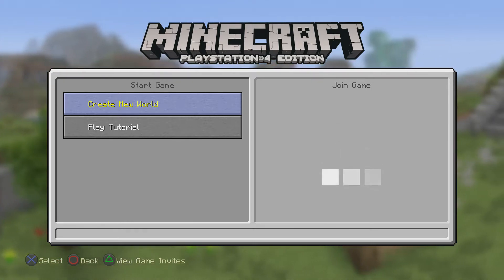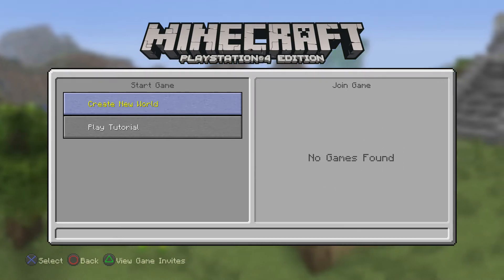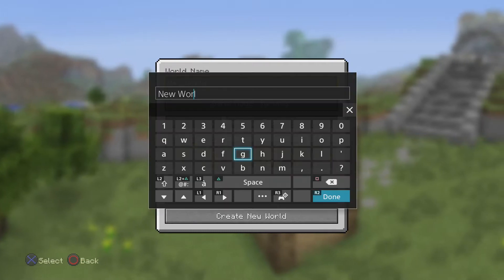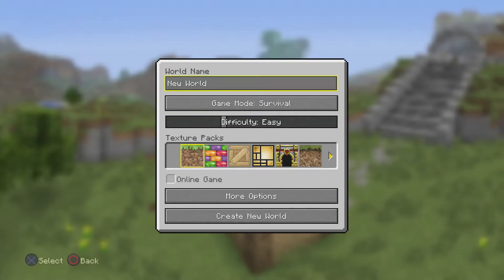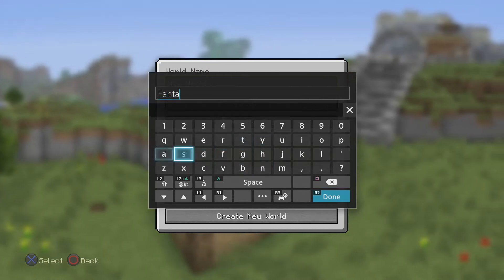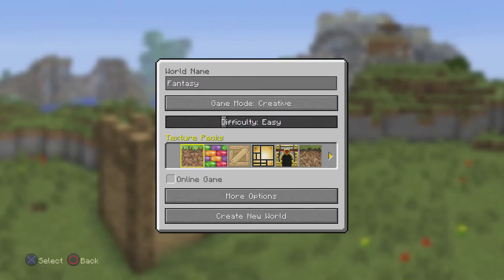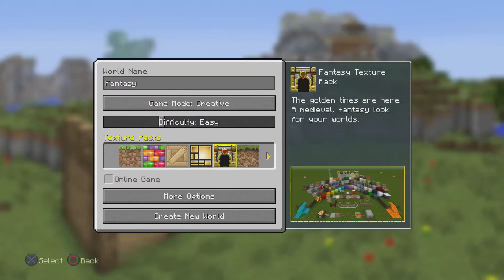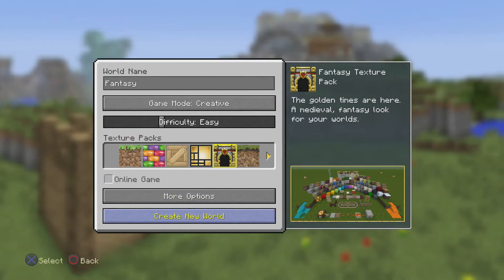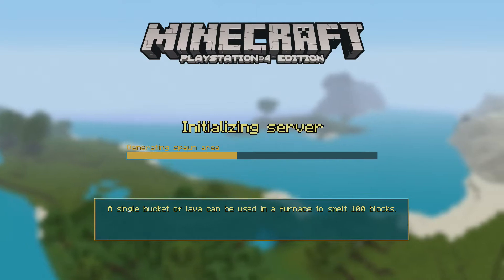Guys and gals, I am back with the fourth part of the Minecraft PlayStation 4 Edition skin texture showcase. This time we have the Fantasy texture pack. This is one of the other ones I was interested in, along with the natural texture pack. But after looking at the cartoon one, the cartoon one has my vote — hopefully the Fantasy texture pack will get my vote as well. Let's go into it straight away.